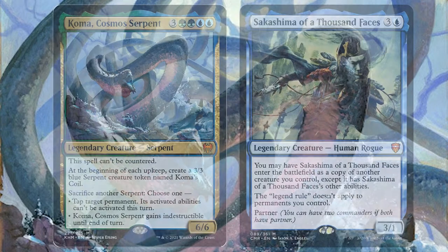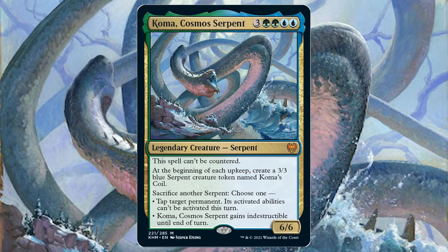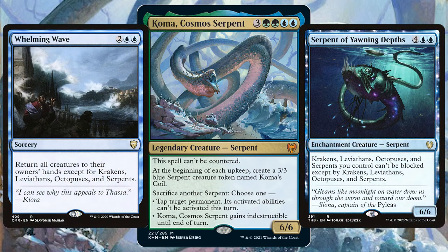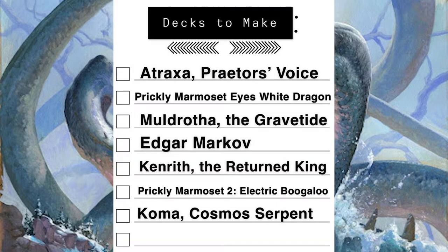I have seen decks online with Koma focusing really hard on Sakashima of a Thousand Faces, so you can get a copy of Koma and then use all those other cloning cards to have an army of Komas and overwhelm your opponents with all those tentacles. With Koma being a serpent you also have those one-sided board wipe and attack-stopping options which make a Koma deck even stronger. A card I packed in my first Kaldheim box opening, definitely getting added to my list of commanders.